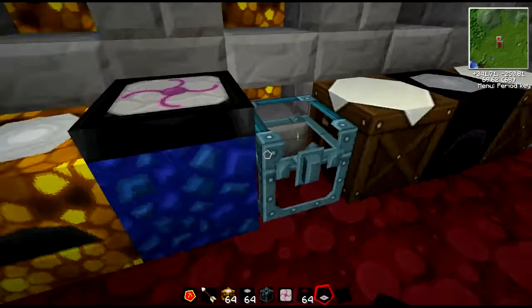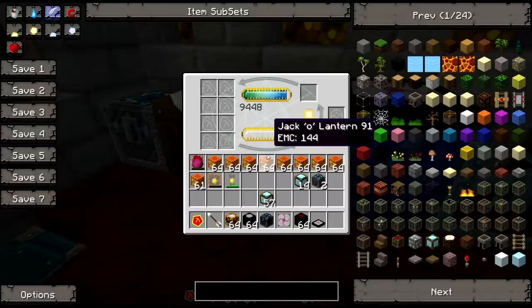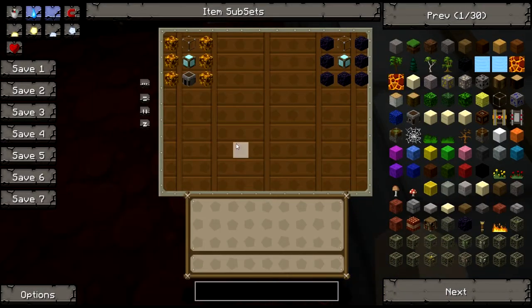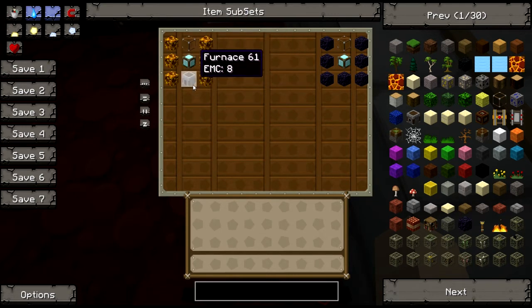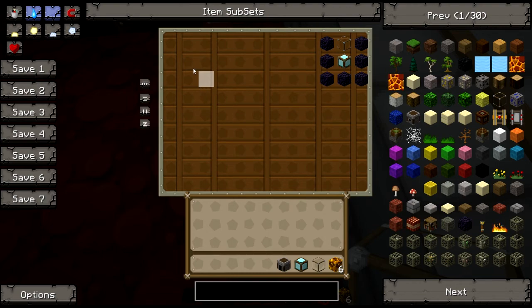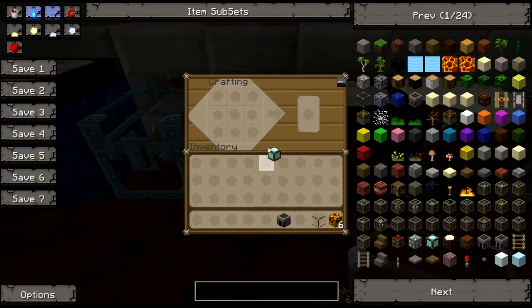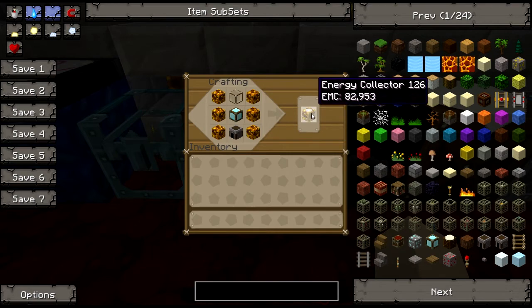With that out of the way, we're going to move on to crafting the antimatter relay and the energy collector. To create an energy collector, you're going to need six pieces of glowstone, glass, one block of diamond (which is nine diamonds), and a furnace. Put your diamond block in the middle, your furnace at the bottom, glowstone on either side, and a piece of glass at the top in the middle — and that'll get you an energy collector.